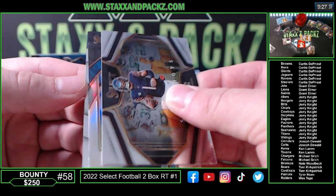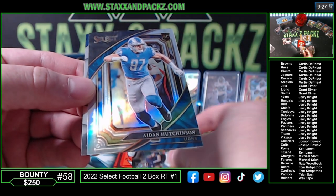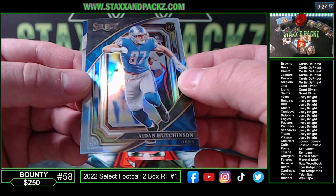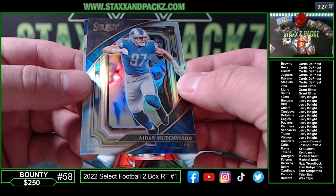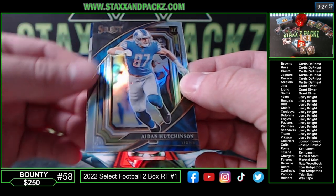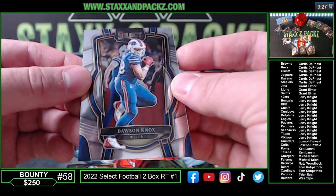Silver field level — we need a rookie. And it is — oh, that's sick! Aiden Hutchinson on the silver field level. Lions. Grant — hey, that's your team too. PC hit in a random. There you go, congrats man. And we got Dawson Knox on the back, club level. I think I'll give you a one-touch for your Aiden Hutchinson rookie sweet level, Grant.